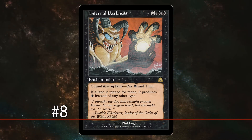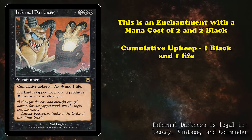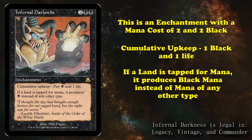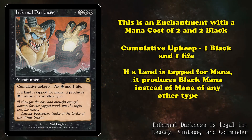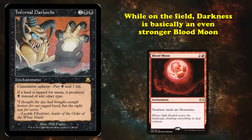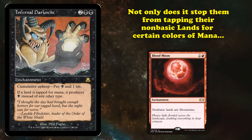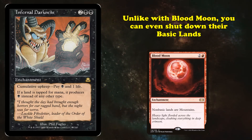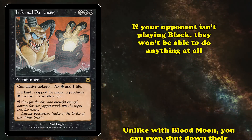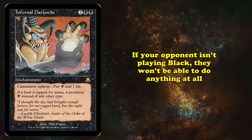At number 8, we have Infernal Darkness. This is an enchantment with a mana cost of 2 and 2 black. It has cumulative upkeep of 1 black and 1 life, and the ability where if a land is tapped for mana, it produces black mana instead of any other type. While on the field, Infernal Darkness is basically an even more powerful Blood Moon. Not only does it restrict your opponent to one color of mana, but unlike Blood Moon, it even stops their basic lands from producing the right color mana, meaning if your opponent isn't playing black they'll basically be completely unable to cast anything.